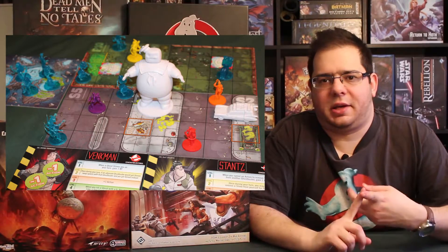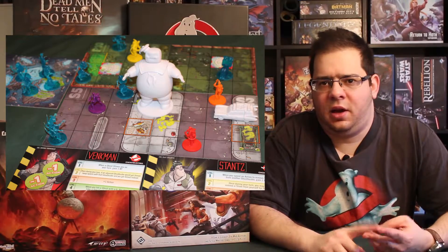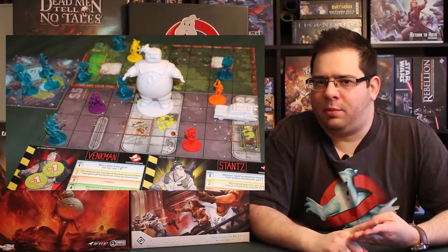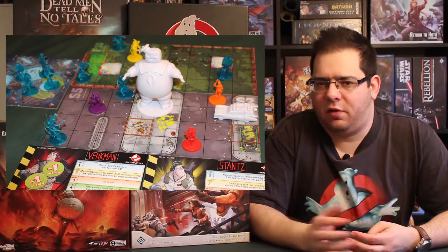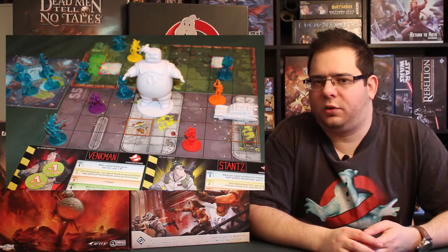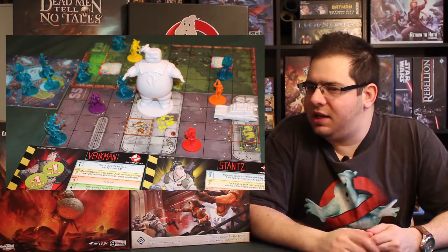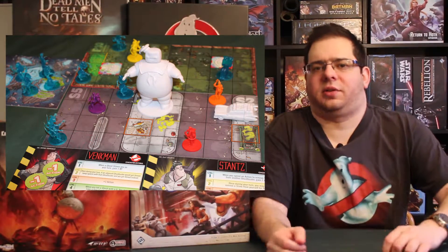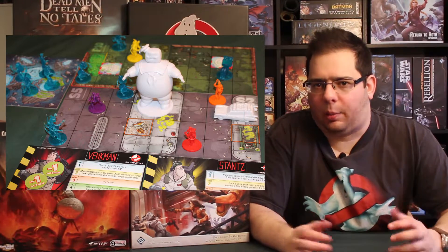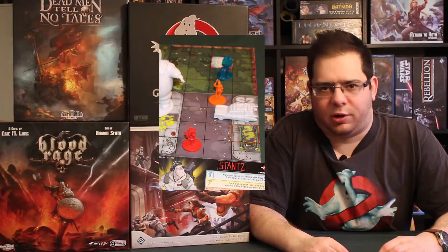The actions you can do include: attacking with your proton pack, moving around, transferring captured monsters into Ecto-1 to return them to the spirit world, embarking on Ecto-1, driving Ecto-1, or removing slime from your allies — because it's easier to remove slime from others than from yourself. There are several actions available on your turn in Ghostbusters.